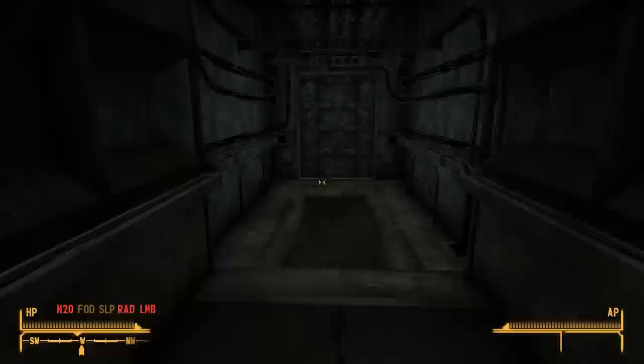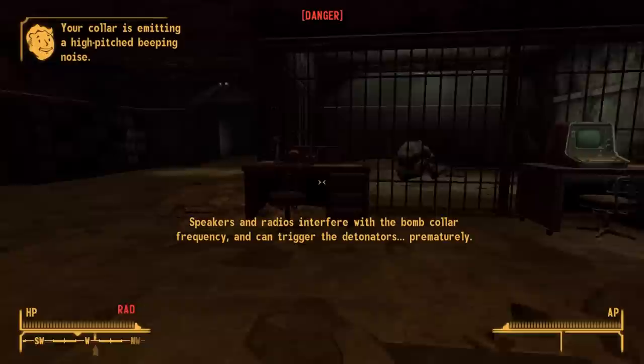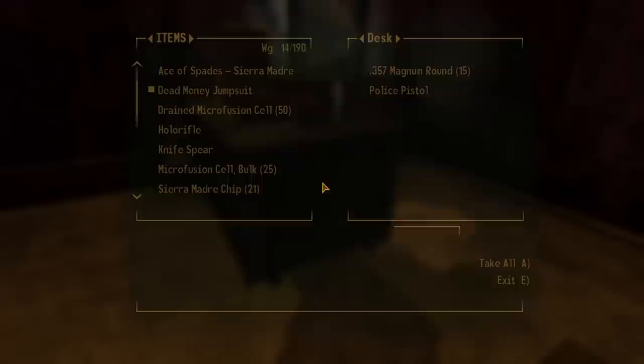We haven't had the opportunity to do Dead Money on the channel for over 225 days, but that all changes today. Stealing some wishes from the fountain and disabling some radios in the police station, I finally get the police pistol. With it in my possession, my new goal was to somehow make this weapon as powerful as I can without spending 50 hours on this playthrough.